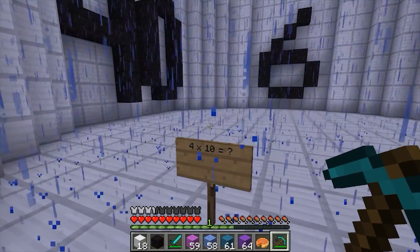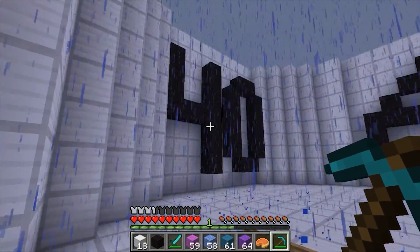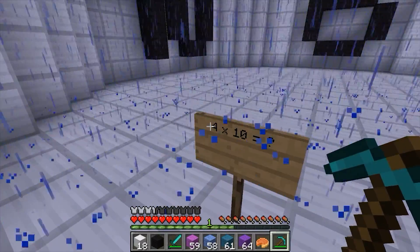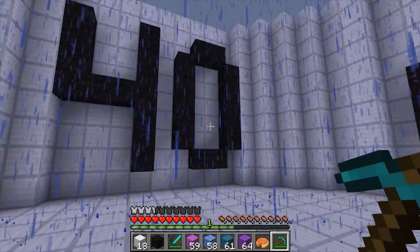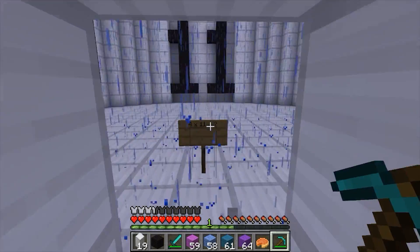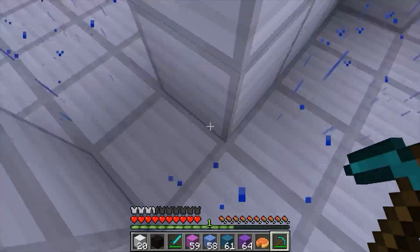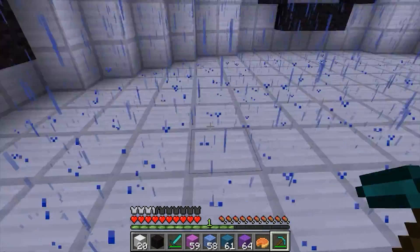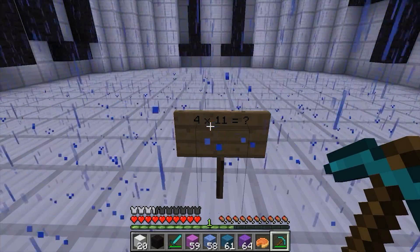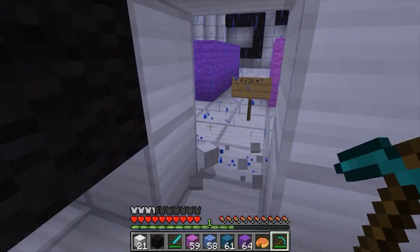Alright, now we're on to the tens times tables, which is so much fun because it's ten groups of four, so you can just count by tens: ten, twenty, thirty, forty. The answer to four times ten is — not 14, not 6 — it's 40. Four times eleven is also pretty fun because it's just one more group of four than four times ten, or you can double the number. So if four times ten is 40, then four times eleven would be 40 plus 4, so 44. See how you just double the number? Nice and easy.